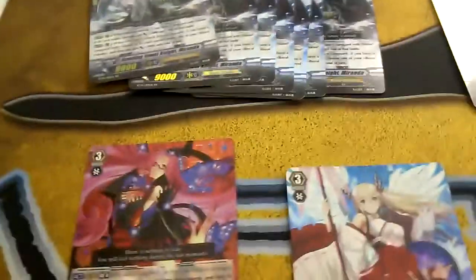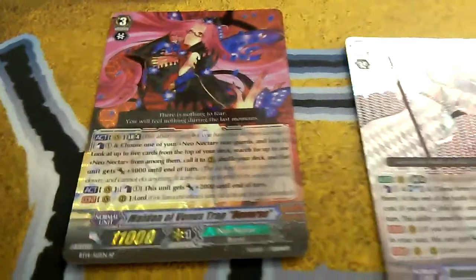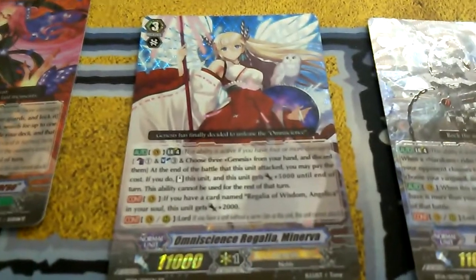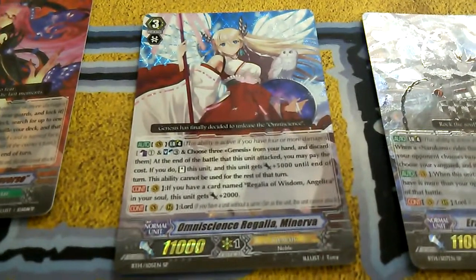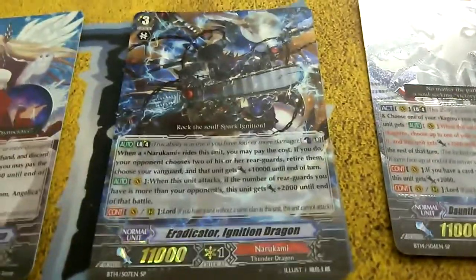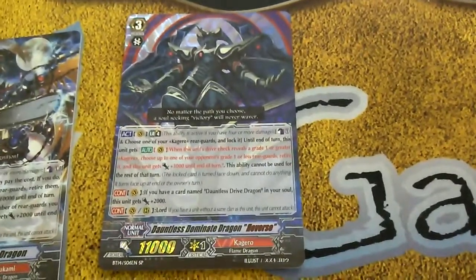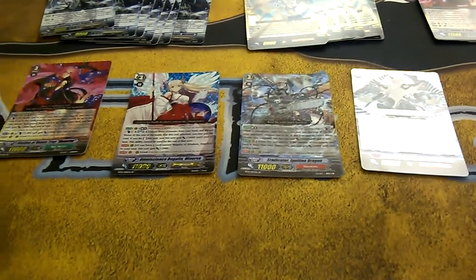So all that's left in is the SPs. I got Maiden of Venus Trap Reverse SP, Minerva SP, Ignition Dragon SP, and Dauntless SP. I'm really glad that I got a couple of these SPs — some of them are good to have, some of them are nice to sell, but they all look really, really cool.